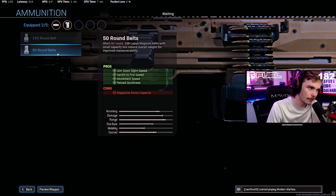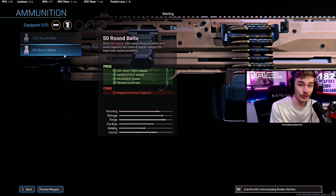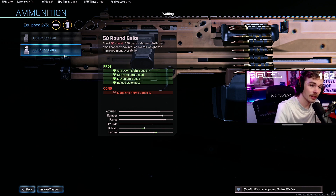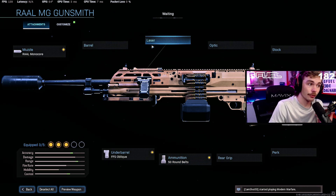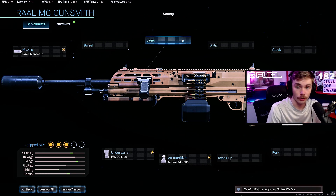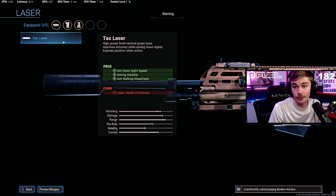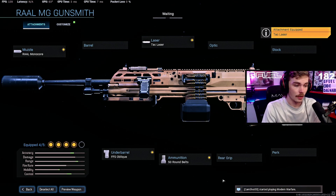Moving on to the ammunition — this is where things get interesting. Similar to the Bruen, this weapon has a smaller magazine size option that not only increases your aim-down-sight speed but also increases your sprint-to-fire speed, movement speed, and reload quickness, all for only losing bullets in the magazine. I'll be running the 50-round belt to increase ADS speed and sprint-to-fire time. Since Exclusive Ace confirmed that range is not a factor, I don't really see myself needing the extra recoil control or bullet velocity that the barrel offers. For the laser slot, there's no 5mW option for this weapon, so you're stuck running the TAC laser — which, if you didn't know, is single-handedly the best ADS attachment on Modern Warfare weapons, increasing your aim-down-sight time more than any other attachment.